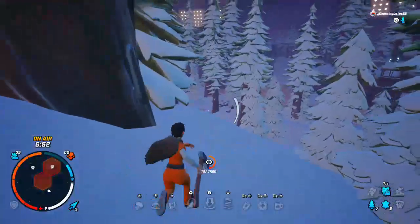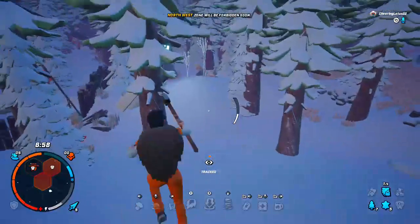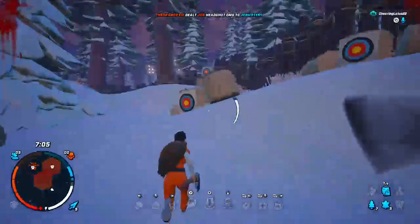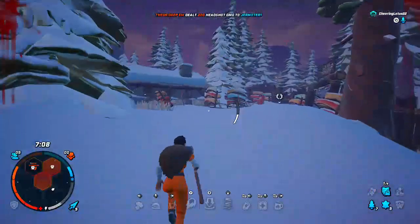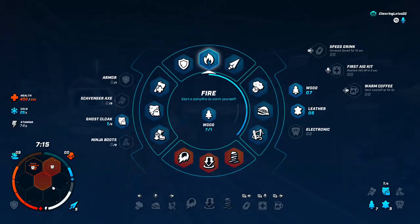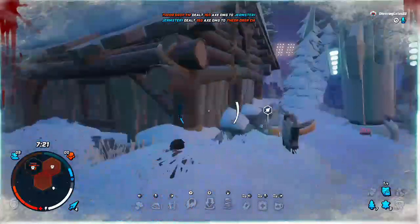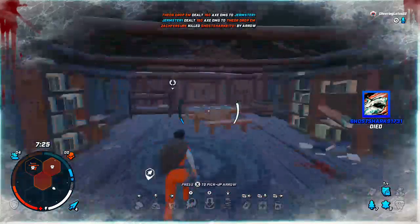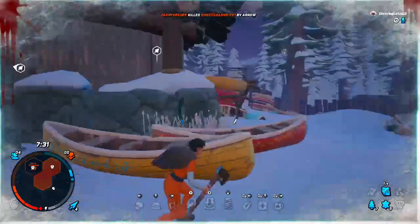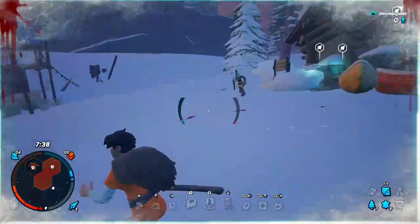One of the biggest differences is a new feature called the Game Director. The Game Director is a kind of spectator who can choose to do different things in the match. He can close zones — if you're in a zone, he can decide to close it, and you have about 60 seconds to get out, similar to the storm in Fortnite. It starts to hurt you if you stay in. He can also talk to everyone in the game.